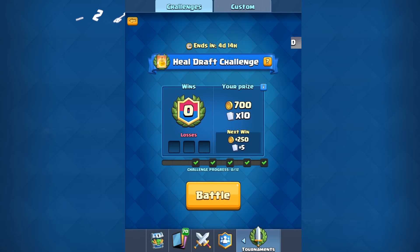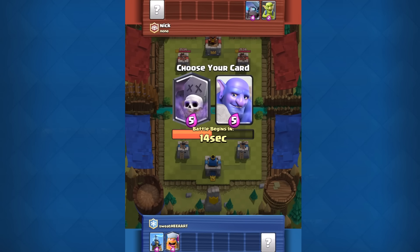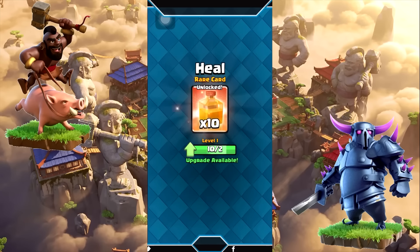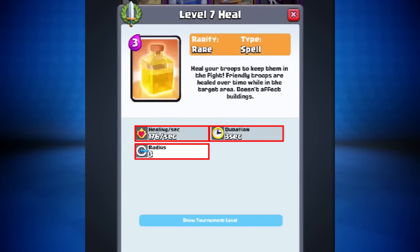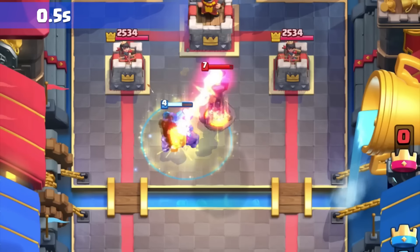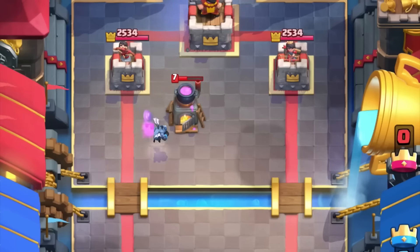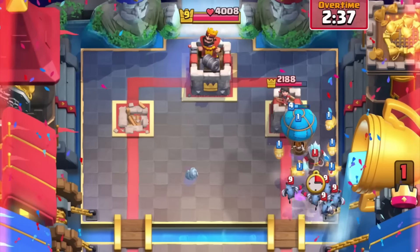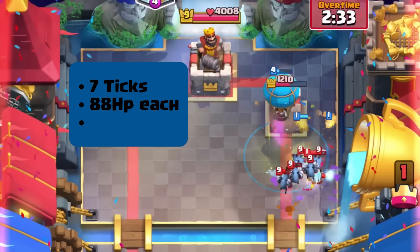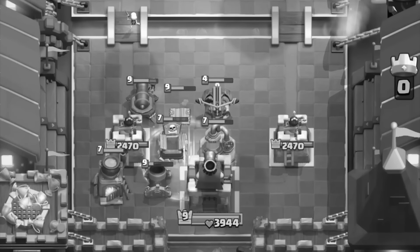At tournament level, which was level 7 at that time, the heal spell healed 176 HP per second for 3 seconds with a 3-tile radius. More precisely, it healed every half second — 88 HP every tick — and it ticked seven times. That seventh tick was a result of a tick bug, making it last 3.05 seconds instead of 3. So with seven ticks, each healing 88 HP, it was able to heal a whopping 616 HP in total. The spells did not stack, so mirroring it would be useless. It would only heal troops — no buildings or princess towers.